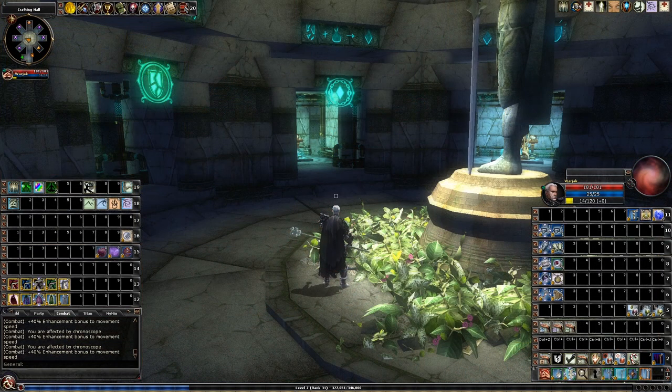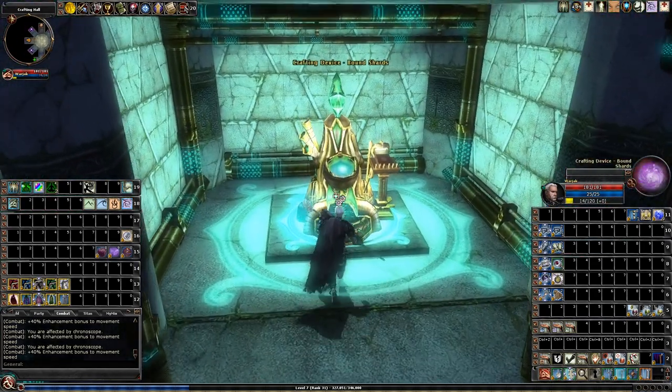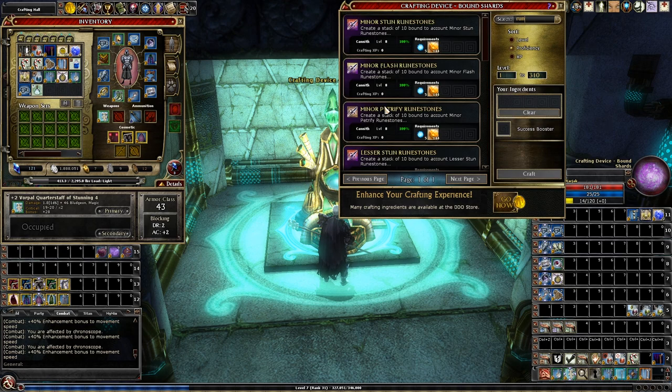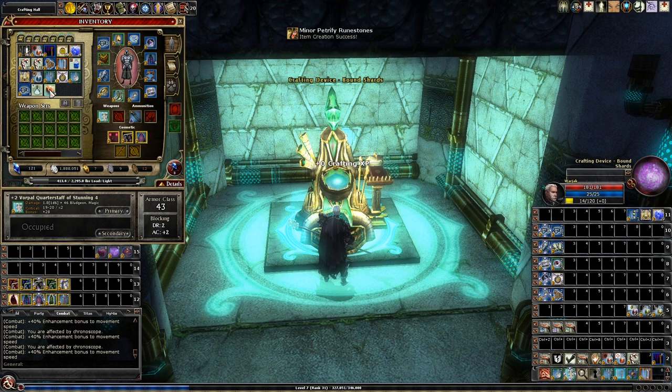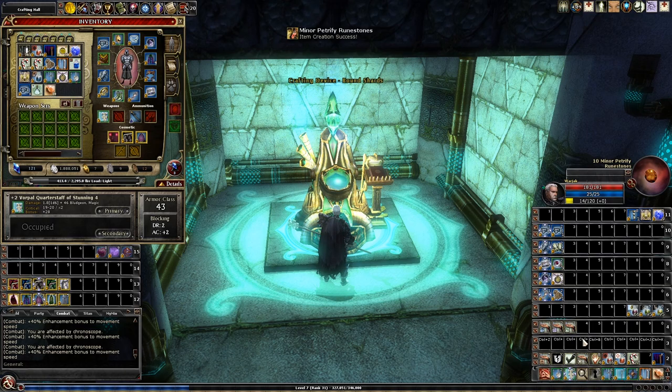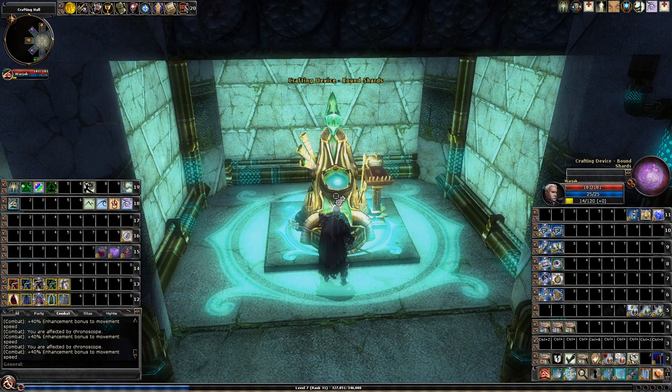Next up, I'm going to jump over to the crafting hall. I'm going to type in 'rune' and pick up the minor petrify runestone. It's very low level, you should be able to craft it. This isn't necessary — you don't have to do it — but it will help you out a lot if you can. Make sure you put it on your hotbar.